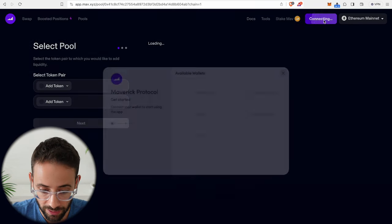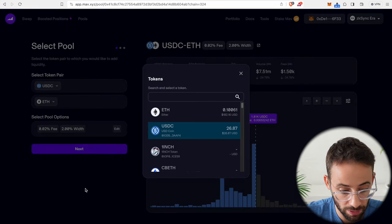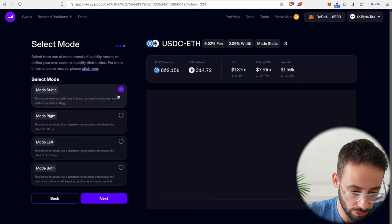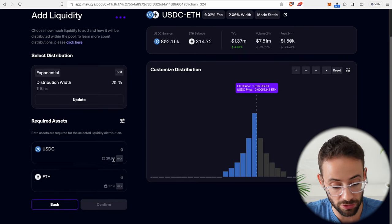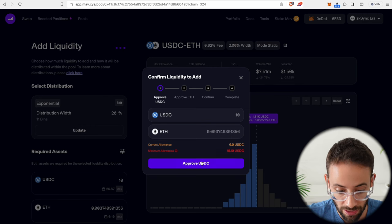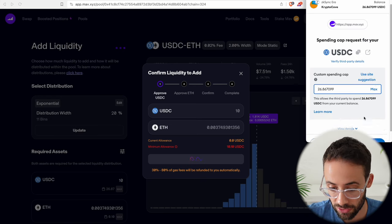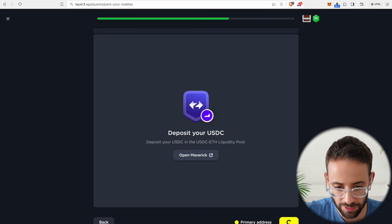Open up the Maverick app and connect your wallet — it automatically opens up to the USDC-ETH pool. I recommend going with the default settings and hitting next. On the mode you can leave it as static. I'm going to deposit the minimum amount of 10 USDC, but you also have to deposit an equal $10 worth of ETH alongside it. Confirm this transaction in your wallet — first approve the spending allowance, then confirm the deposit. Every time we do something here we have to make a couple of transactions. I have added liquidity, and going back I should be able to verify this on the Layer 3 quest.